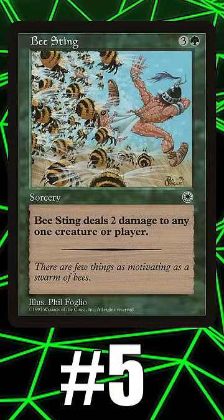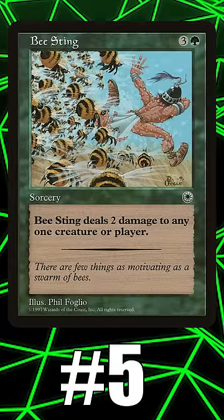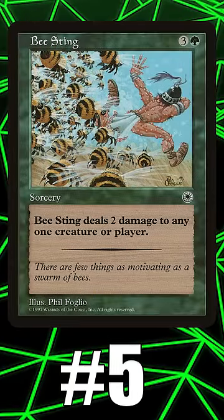Today we're counting down the top five mono green burn spells. Number five: Bee Sting. It's literally Shock except it costs four mana at sorcery speed. The art's hilarious though, and if you want to go super deep on mono green...